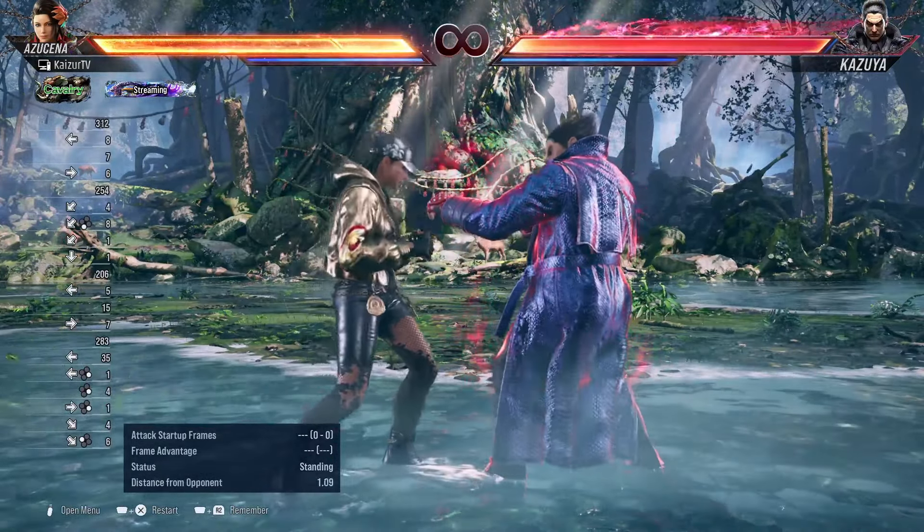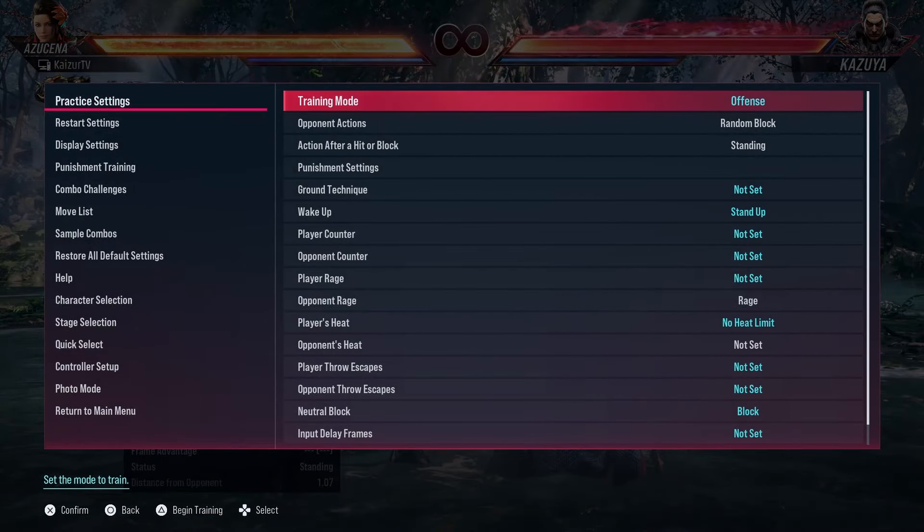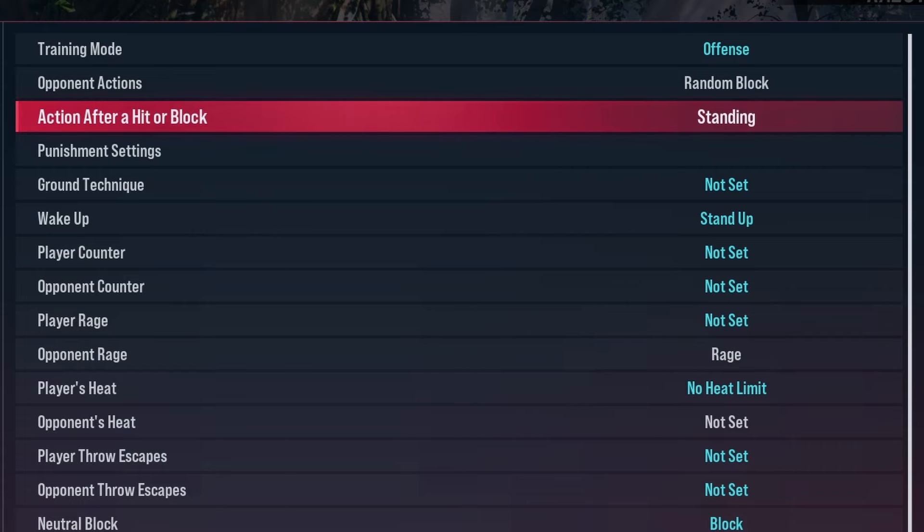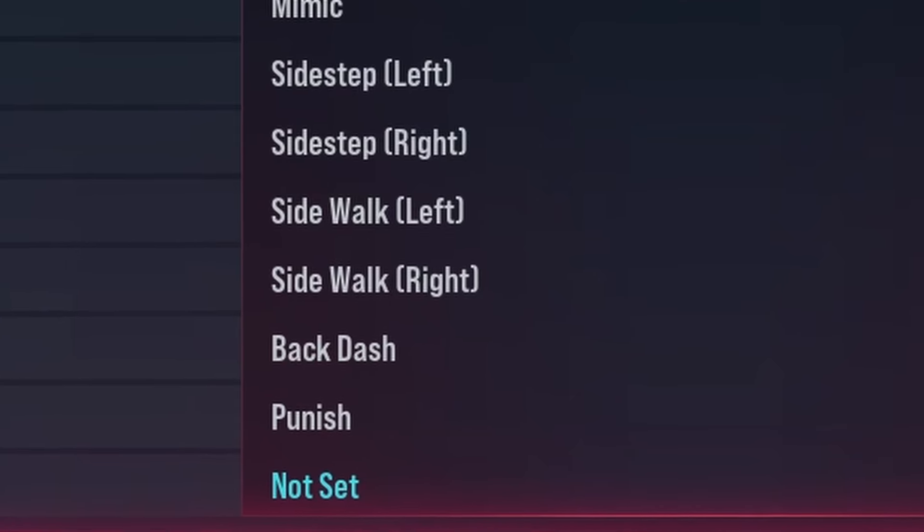To set up this drill, press start, go to practice settings, change the training mode to offense, the opponent action to random block, and the action after a hit or block change to punish.